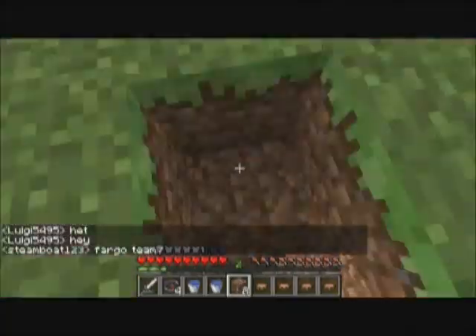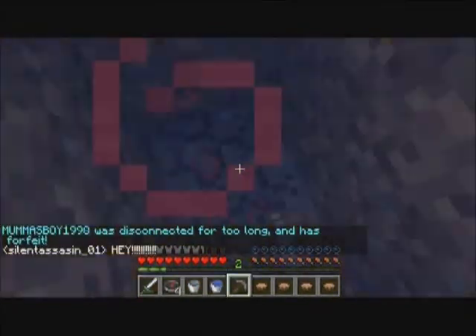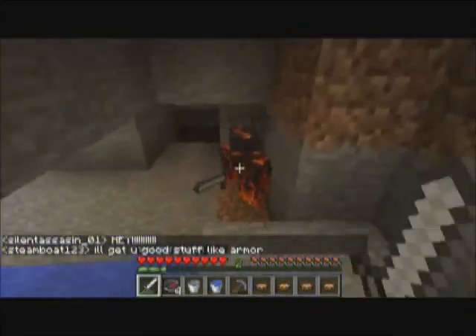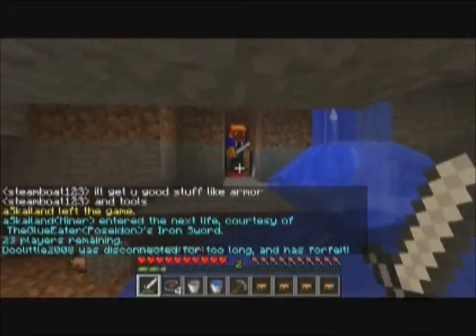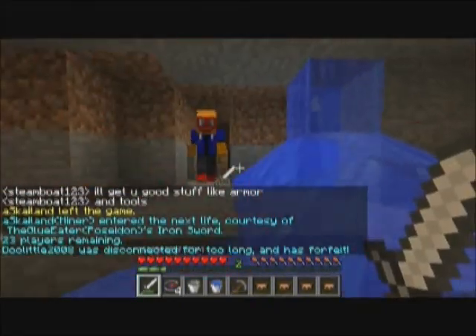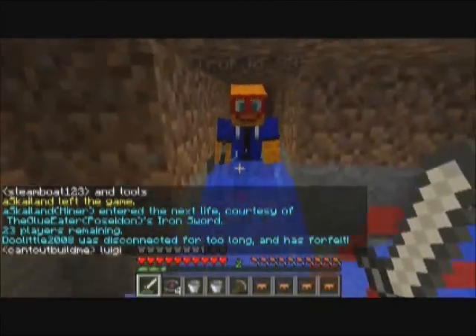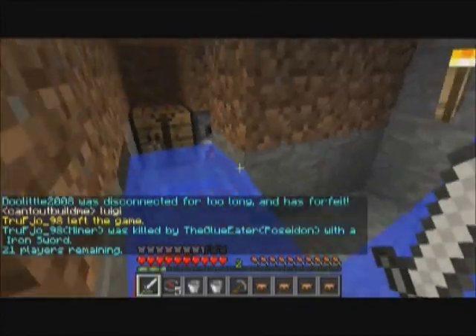I'm just digging for this guy and I can't find him, but eventually I find his little base - pretty cool. I kill him and kill his friend. His friend drops his sword. I would have been there to kill him when he dropped his sword because it's a great opportunity, but the water currents got in the way.